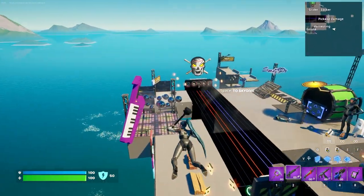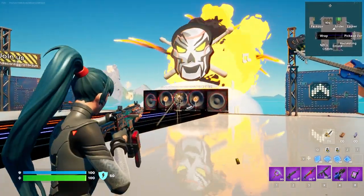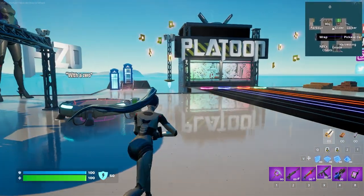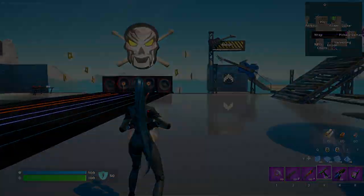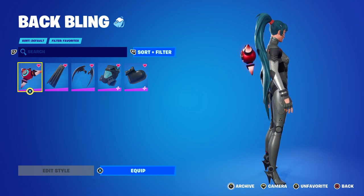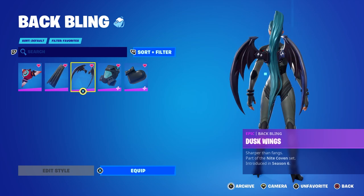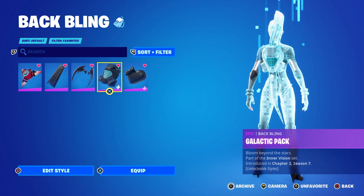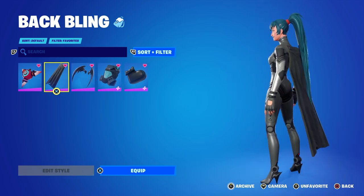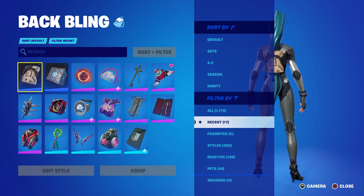The back bling is nice, just not on her — it looks really strange. Not a lot of combos with her because I think it looks bad with the back bling on. We have about 17 skins with the back bling so let's jump into that. As advanced as cosmetics are these days, I don't know why we're still running into issues like this. Capes won't look good with this outfit — the wings don't even touch the back at all.